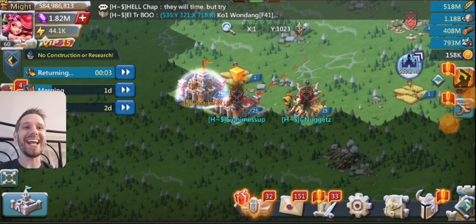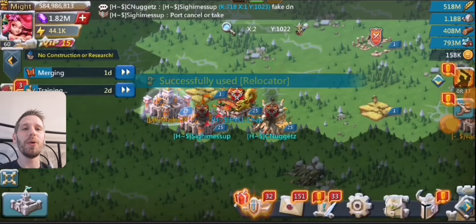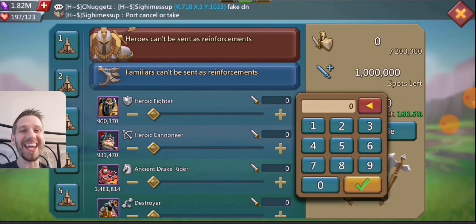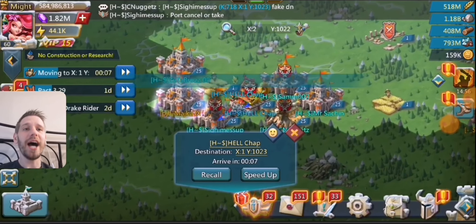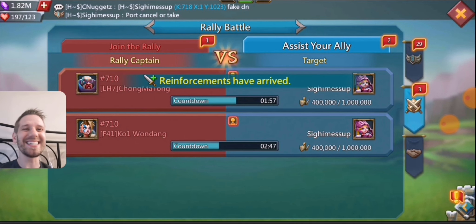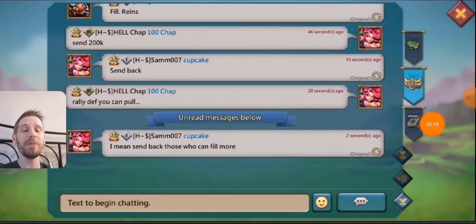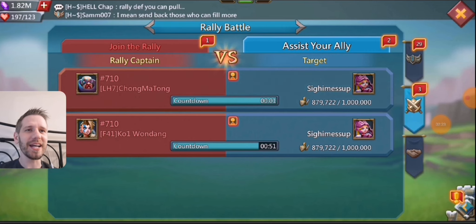They're going to be setting a double rally on him now. This is KVK, by the way, so he could migrate and cancel both rallies. He could take the first rally and then cancel the second rally. We'll see what he actually decides to do. The first rally lead hitting him will be the Titan, and I believe they just let it walk here rather than timing it — so it's about an hour away. They will be carpeting this.